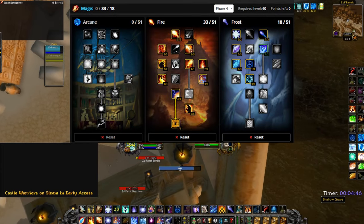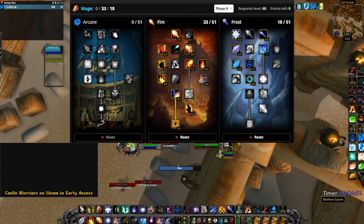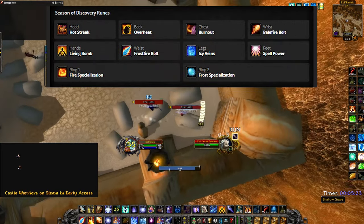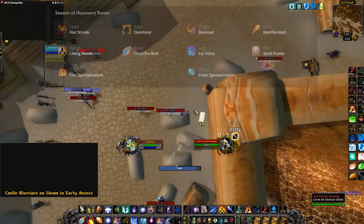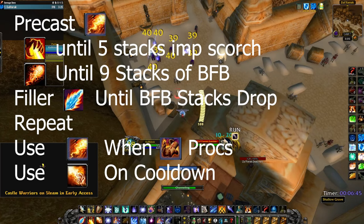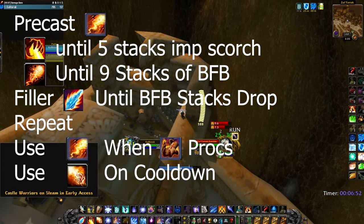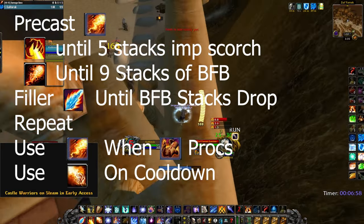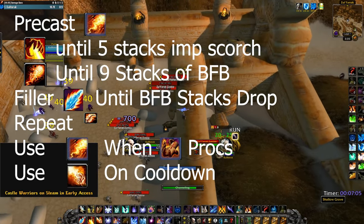Speaking of 60, let's dive into Fire. This is our highest DPS spec and what I assume most people will be playing in raids. Cold Snap is fantastic since we run Icy Veins. Frost Channeling will be very nice for Balefire Bolt and Frostfire Bolt. For runes, we are using Balefire Bolt now, and for our new back rune we are using Overheat. For our rotation, you will precast Pyroblast on pull, build Scorch until 5 stacks, then cast Balefire Bolt until 9 stacks. Use Frostfire Bolt as filler until Balefire Bolt stacks drop, then repeat. During this time, weave in Hot Streak procs and spam Fire Blast on cooldown with Overheat — as of right now it looks better to just spam it on cooldown. Use Icy Veins after Scorches are applied, and remember to use Cold Snap to refresh your Icy Veins if you want additional uses.